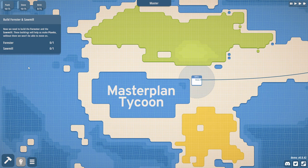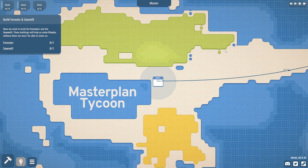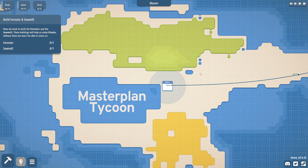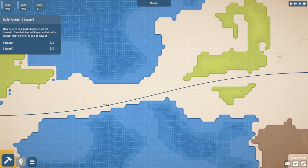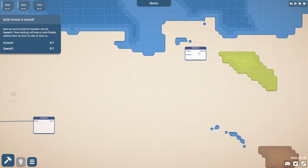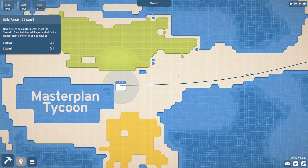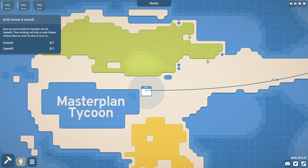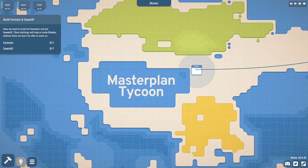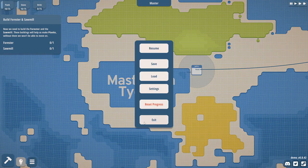It has a basic tutorial slash playthrough, and the gist of it is you need to make logistic networks - similar to Factory Town - where you have a storage unit and link trees, stone, water, and crops. Those go into other things that produce logs and lumber, and you have different missions where you combine things like stone and bread to make brick. It's a pretty straightforward game. When fully released I think it'll be a lot more involved as far as setting up logistic networks and not having your lines get crossed. We're going to reset progress to start a brand new game.